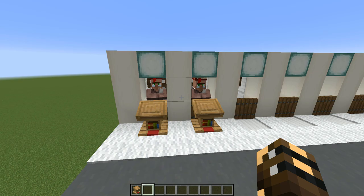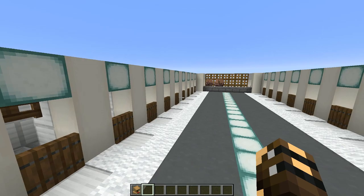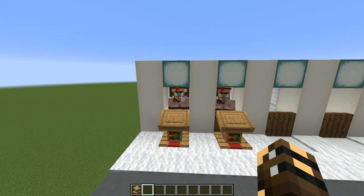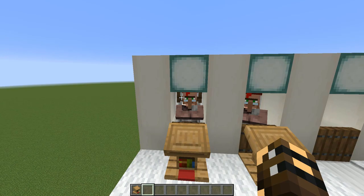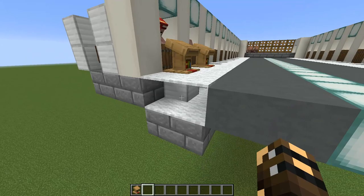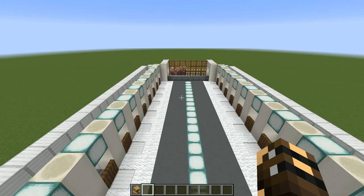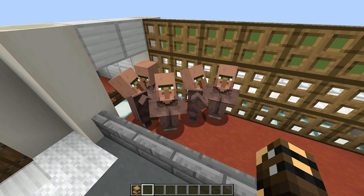Another really cool feature of this design is it solves that annoying problem where a villager forgets which workstation is his and locks onto another one somewhere else — meaning he can't reset his trades and you're unable to trade with him. Once a villager is inside his cell, he cannot see out of it and cannot see any other workstations at all, because that fence gate is an impenetrable barrier. He thinks he can't pathfind past it. Out the front, we have a double layer of carpet that does the same thing — he can't see past it, can't see any other workstations, and can't see any of the beds up here. So if he was locked onto a bed before, he's forgotten it, and we're able to throw more food to the breeding villagers.